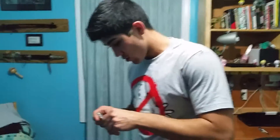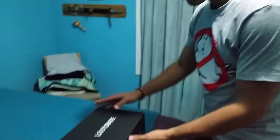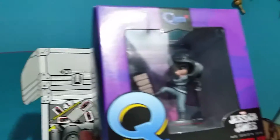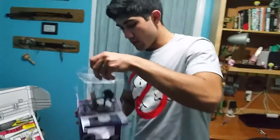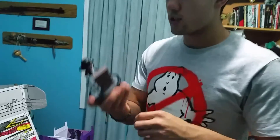I didn't see any images of this Loot Crate so we're gonna open it up. Oh, what is this? We got a Jessica Jones Q-Fig box figure — that's cute! The Q-Fig Jessica Jones from the Netflix series. I thought it was gonna be Stranger Things or something like that. I'm impressed, but at the same time not fully impressed.